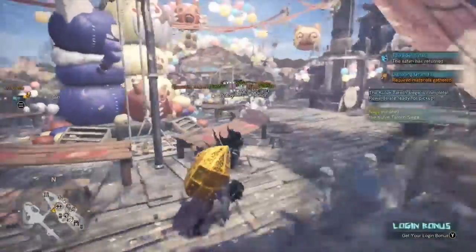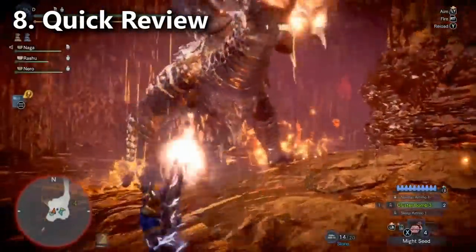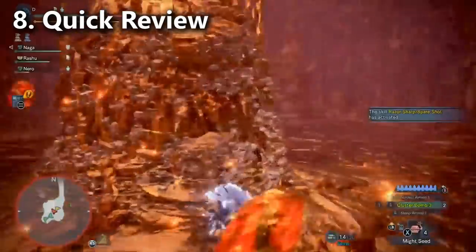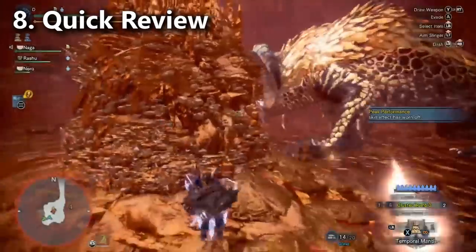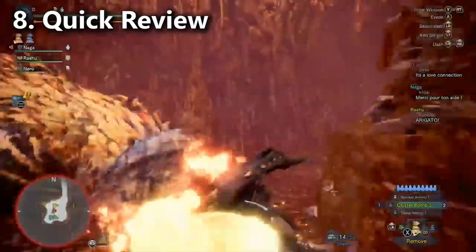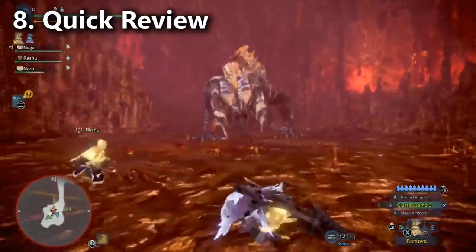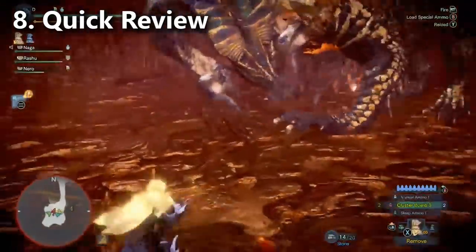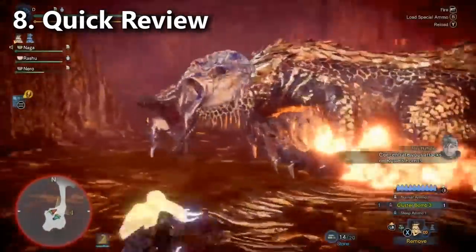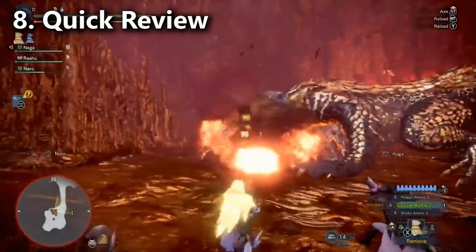Quick review of stages two through four. Stage two is a DPS part-break stage — no ailments, though you might build up some KO and mount damage; just be careful not to actually KO or mount Kulve Taroth. In stage three, drop all three boulders on top of her, and finish breaking all her parts at least once. Before stage four, swap to your stage four build at camp. When you return, use all your saved ailments and break the tail to maximize rewards — and be careful, this is where you're probably going to die.